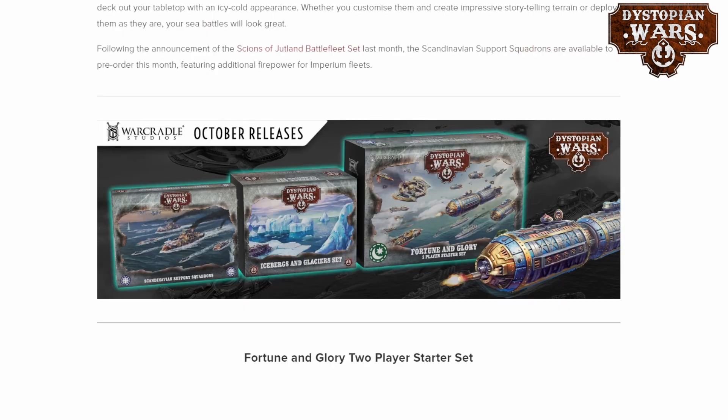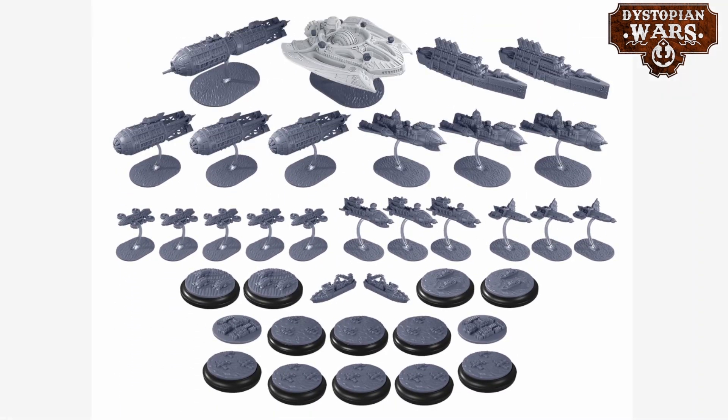The big release is of course the 2-player starter set, and they've got an overview picture of what can be found in it. It looks to be absolutely jam-packed with new plastics, along with a big resin flagship coming for the Sultanate as well. For the Union side we are finally getting their airships, which are these blimp-like constructions of which you get 3 that can be used separately as airships, and it seems like they can be joined together to create a larger ship — the flagship seen at the top left.